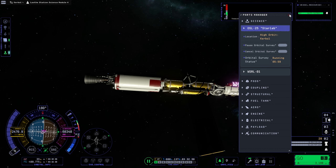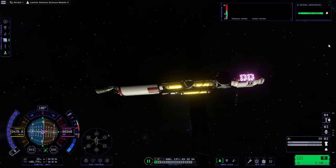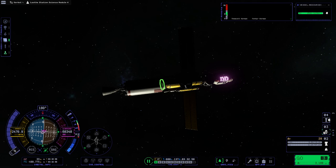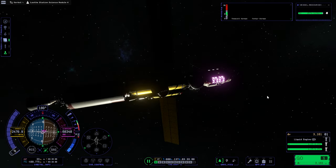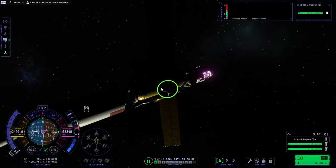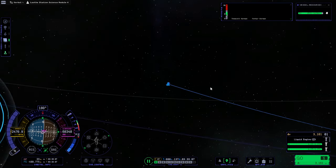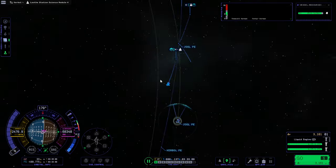The survey is running, about six minutes. There's the big dish that will relay us hopefully. We should just jettison this stage. Now we are on the two nuclear engines - the Nervs. Let's proceed into the Joule system.